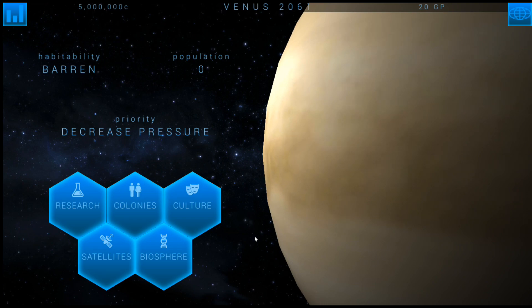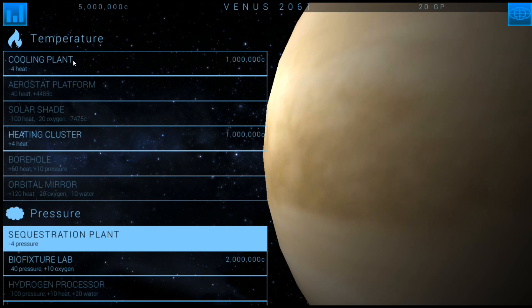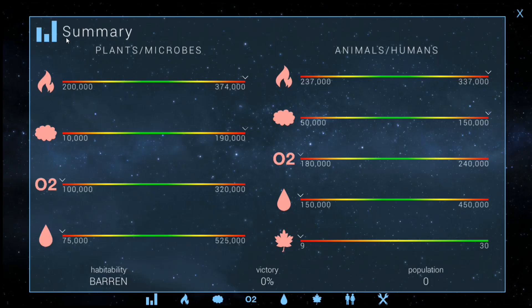So here we are. We start off with our 5 million credits. Venus in the year 2061. We've got our 20 Genesis points here. And we'll start with some research. Let's take a look at the planet of Venus as a planet first.